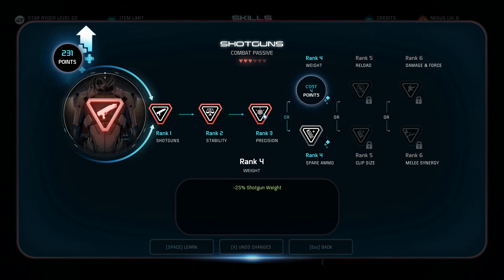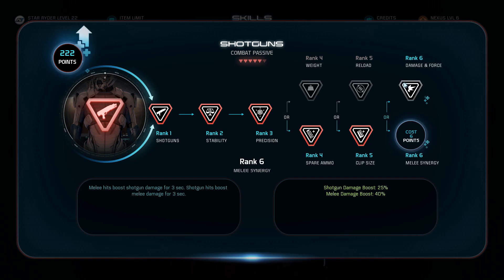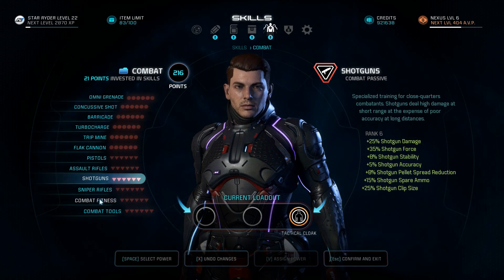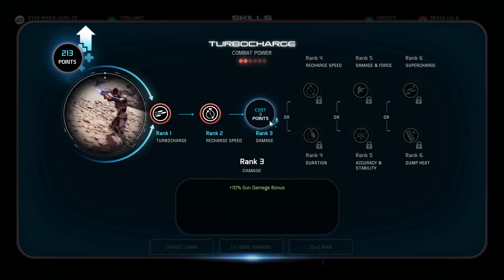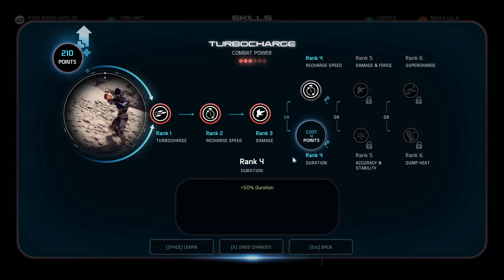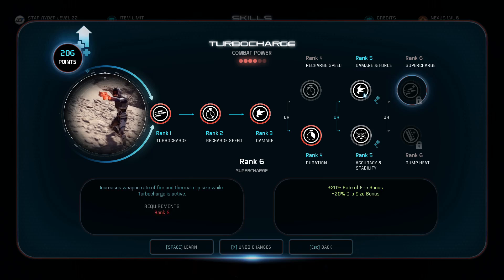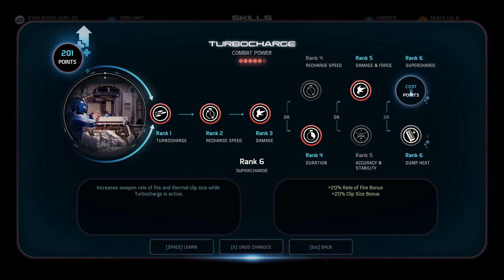You're going to start out in the combat tree, going into Shotguns and picking up the first three ranks, then Spare Ammo, then Eclipsize, and lastly Damage and Force. After this, move on to Turbocharge, picking up the first three ranks, then Duration — which I find to be the better choice through testing — then Damage and Force, and then Supercharge.